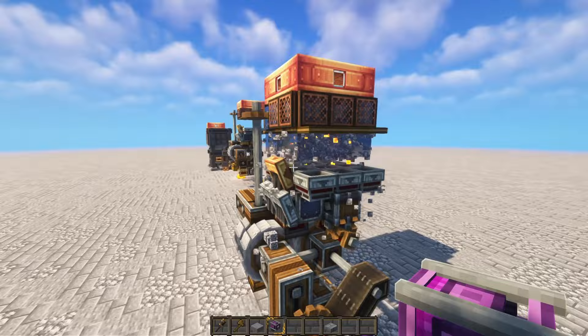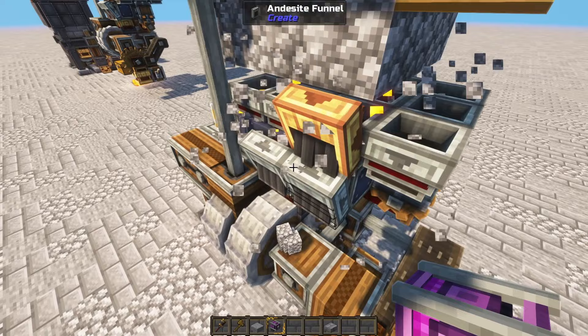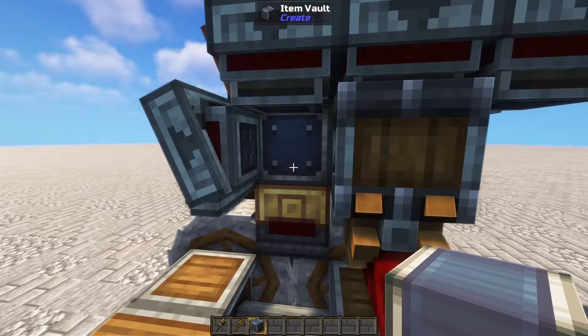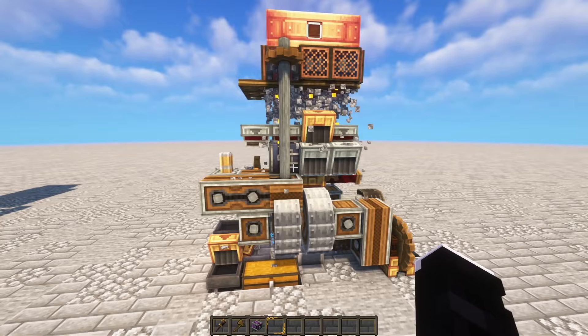Looks like the funnel isn't taking the cobble. It took me a second to realize, but I'm glad I forgot this part — that way you humans can see what happens when it's not properly set up. In the same way we had to fix the fluid tanks, multi-block structures have that glitch, and that happens to vaults too. So we just need to remove the vaults and put them back in place. And now the funnels are working properly. The rest should be alright on its own — the schematic should carry the speeds of the controllers and everything; those never seem to glitch out.